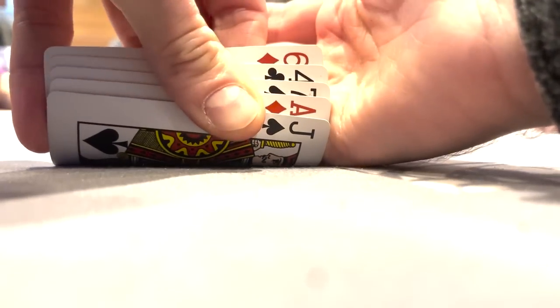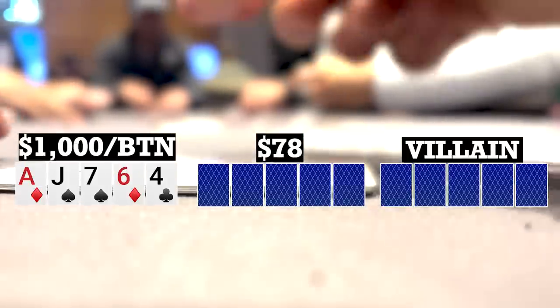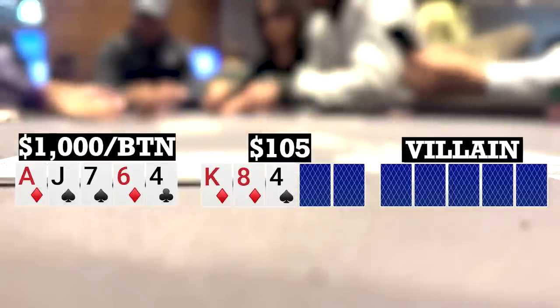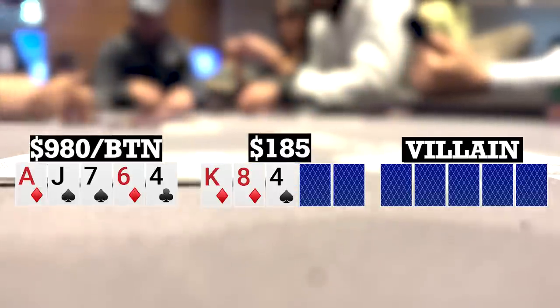I look down at ace-jack-seven-six-four, double suited on the button. There's an under-the-gun open of 15, three callers, I call, and both blinds call, so we're going seven ways to a flop. The flop comes king-eight-four with two diamonds. Early position player bets 20, two callers to me, and I call, so we're going four ways to a turn.